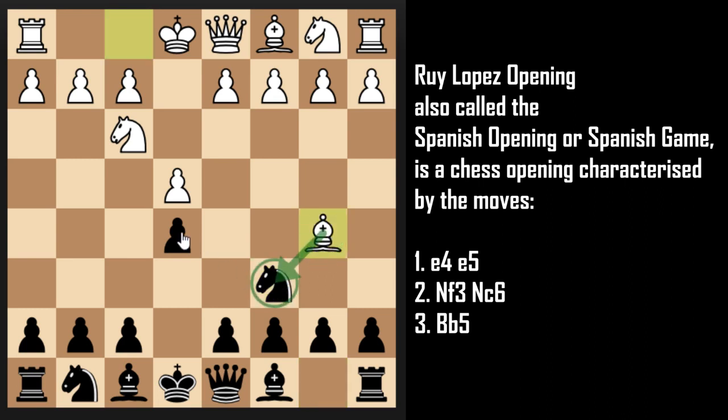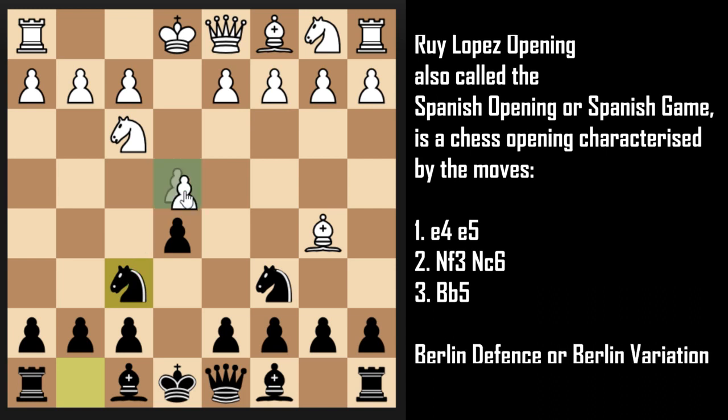White's main idea here is to capture the Knight and then take the e5 pawn. After this, we continue with Knight f6 to attack the e4 pawn. This is called the Berlin Defense or Berlin Variation, and it was played by Stockfish and AlphaZero in December 2017 in London, England. AlphaZero won that game.